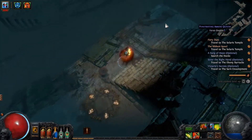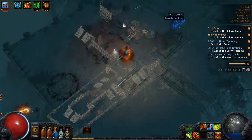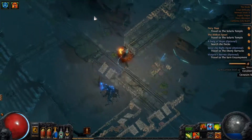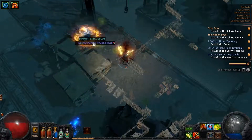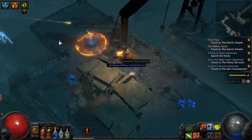We're supposed to search the docks. Are we still missing one item, or are we just looking for Fairgraves now? I think we are just looking for Fairgraves — he should just be up here. This guy looks cool. Ooh, summon stone golem — nice. Definitely take that. If I had some inventory room, I would take it.